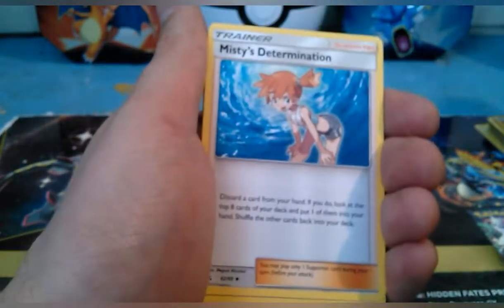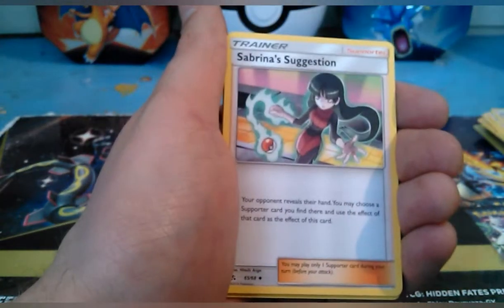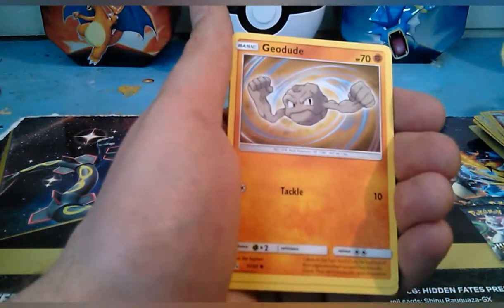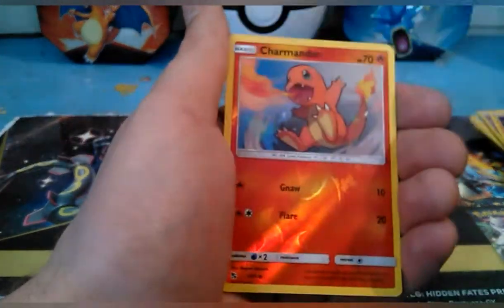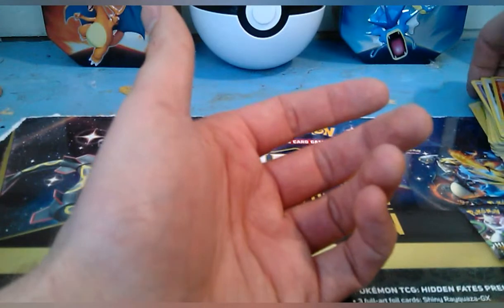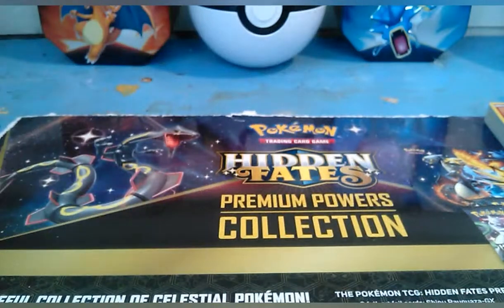Pack four: fairy energy, Misty's Determination, Pokémon Center Lady, Sabrina's Suggestion, Jigglypuff, Ekans, Geodude, Cubone, Eevee, a reverse holo Charmander, and Butterfree. That's all I got for this one, guys. Thank you for tuning in — keep up with me because I got more coming. You guys have a fantastic day, I'll catch you guys next time, peace out!